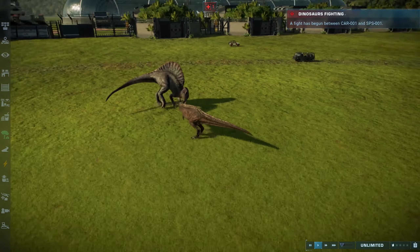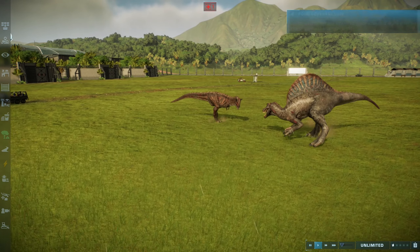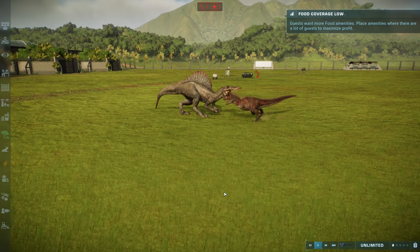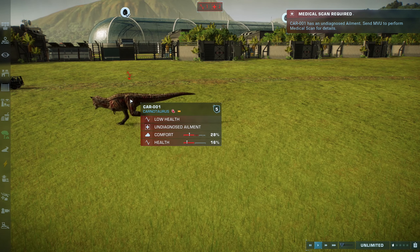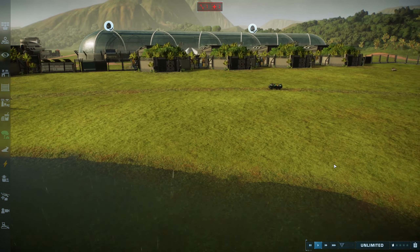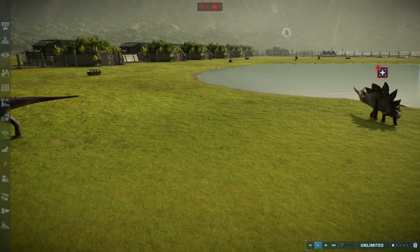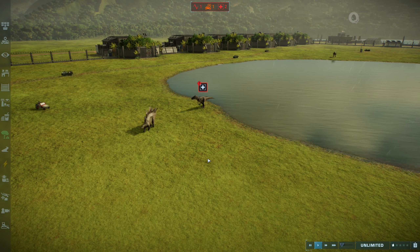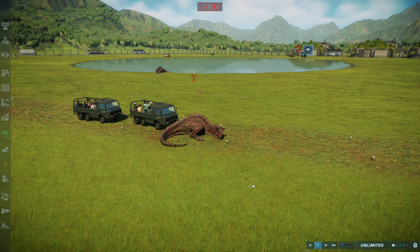Looks like the Carnotaurus and the Spinosaurus are about to get into it. A quick bite there by the Spinosaurus, and a headbutt return from the Carnotaurus. The Carnotaurus is not looking too good in this fight — definitely not going down without a fight though. It gives another headbutt. The Carnotaurus is bleeding out, so the Carnotaurus is now out of the battle. We are down pretty much to the wire — we're down to pretty much the last five dinosaurs. And who would have guessed, one of them is the Stegosaurus.